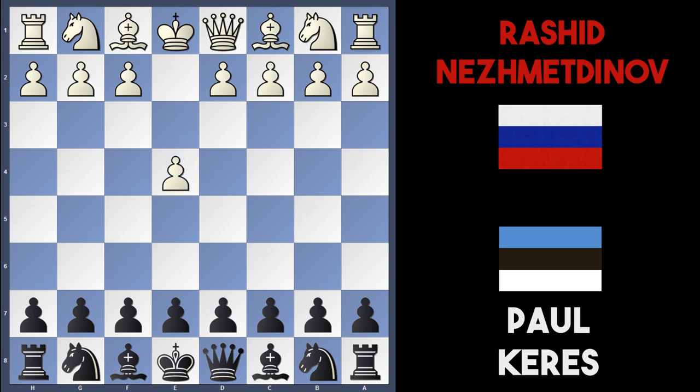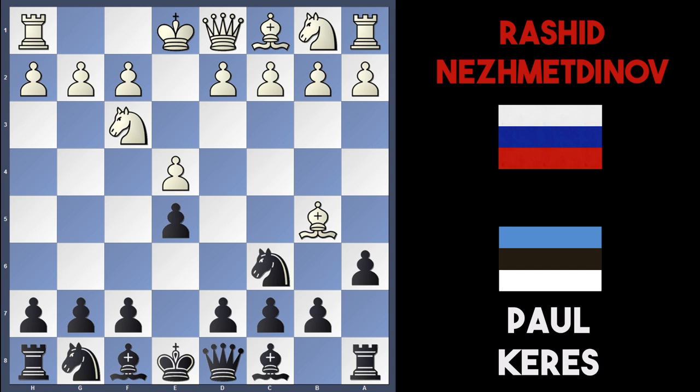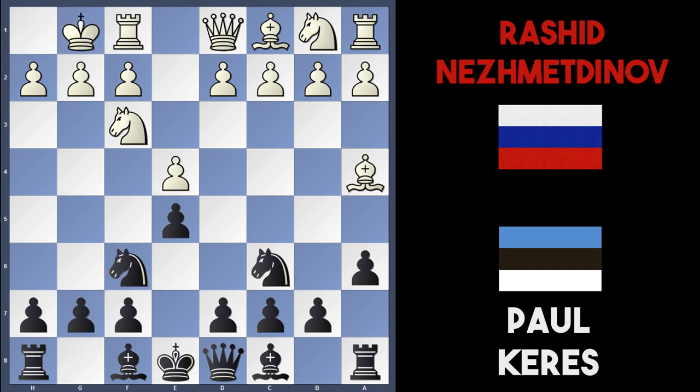Basically throughout the whole game Nezmetnov has a great advantage but somehow manages to lose the game, mainly due to Paul Kerez's good defensive play as you'll see. So Nezmetnov played e4, Kerez played e5, knight to f3, knight to c6, bishop b5, then a6, and Nezmetnov puts his bishop to a4. We're into a closed Ruy Lopez with knight to f6, white castles, black plays b5, bishop b3, and bishop b7 was played in the game.